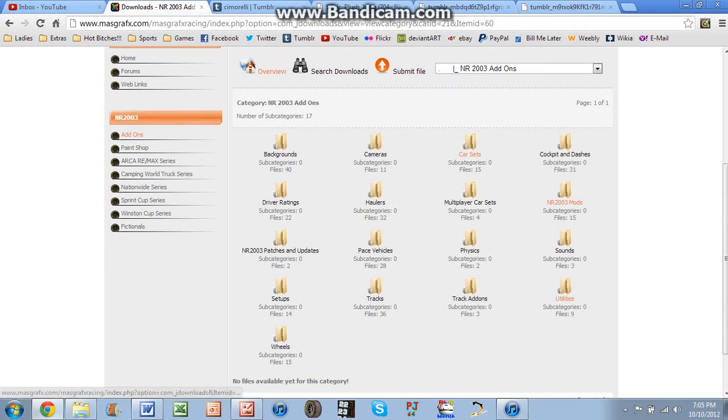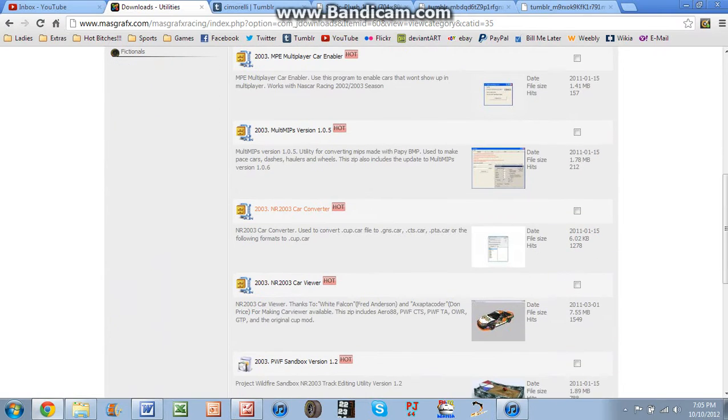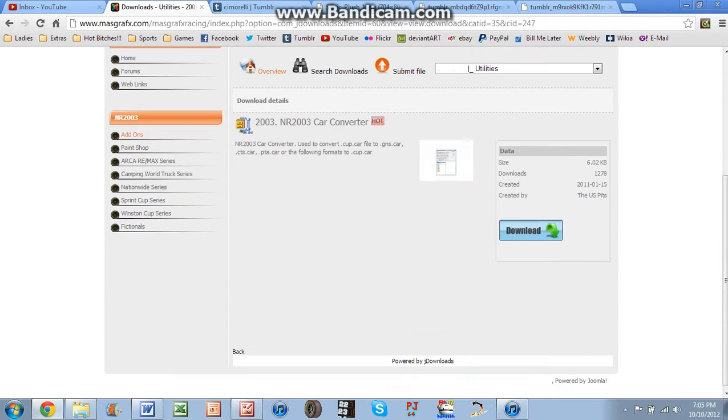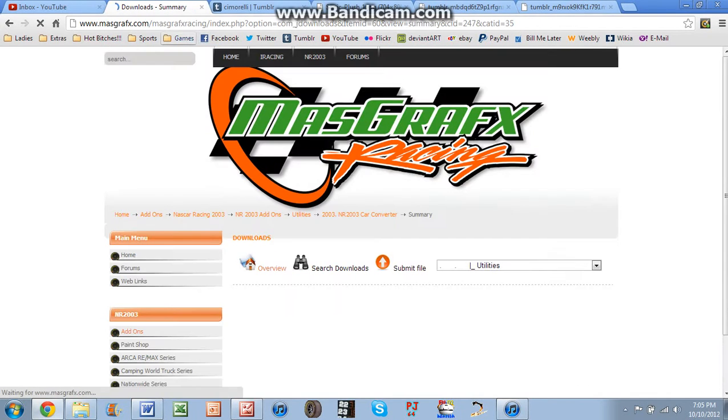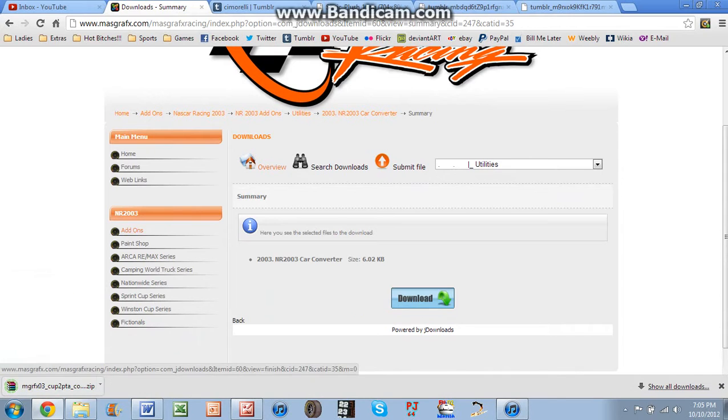You click on Add-ons, which I'm already on, you go to Utilities, then — I don't know if you have this already — you go to NR2003 Car Converter. This is the main thing; you're going to need this before you can do anything else. You download it, and there you have it.